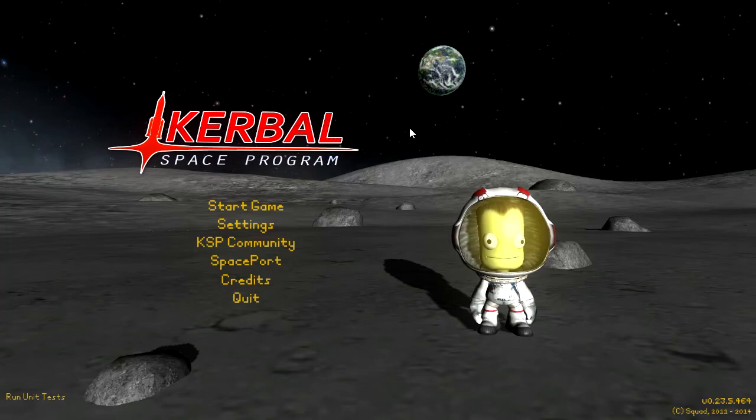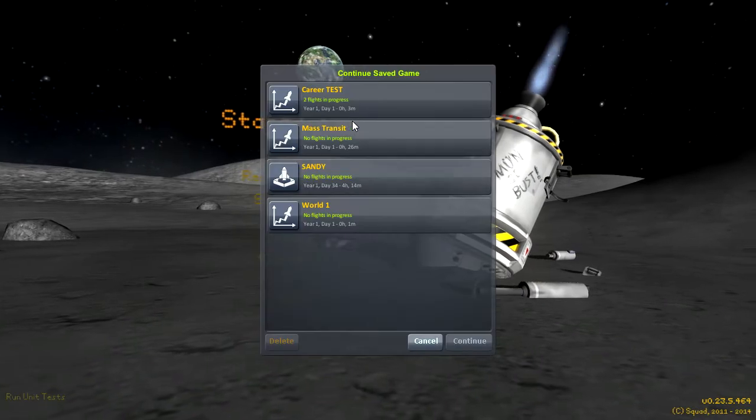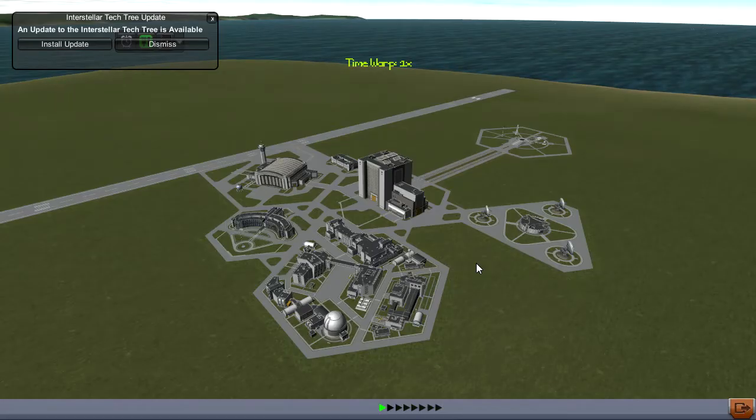Hello, this is PTTGRW, and welcome to episode 0 of my Let's Play series that I'm going to be calling Mass Transit. This series is going to be using a huge amount of mods, and it's going to be in career mode. I've already created the world to get rid of all the dialogue boxes I get for creating certain settings from mods like Extra Planetary Launchpads and Interstellar.